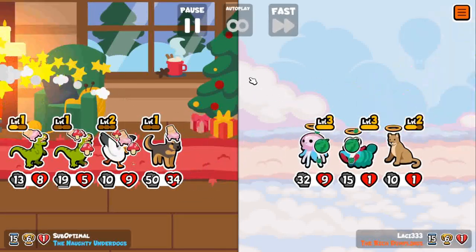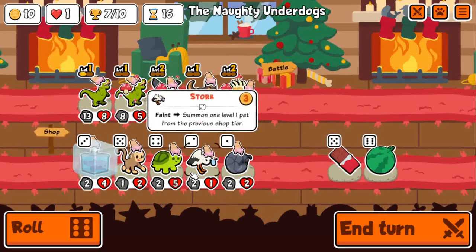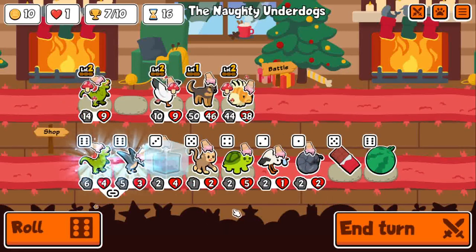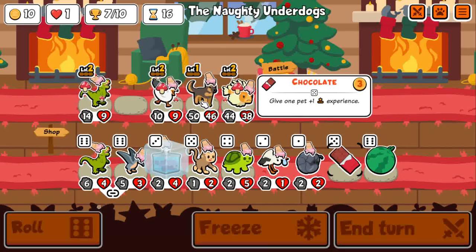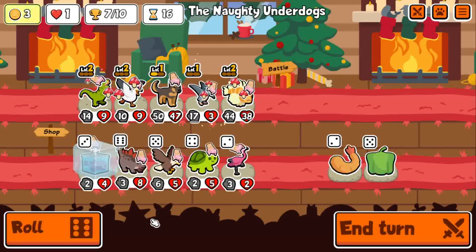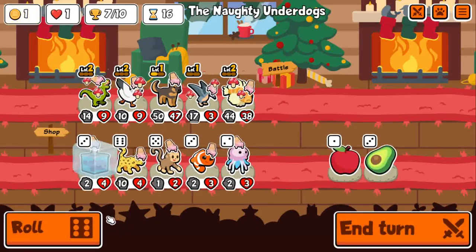Doesn't really matter too much that that died. Only 13 attack is pretty sad at this point — just a little bit of like 8 extra damage. There's a chocolate. I don't even need Melon, because this team is so absurdly good. I'm just trying to get everything to level up, so I'm skipping all equipment at the moment, even though it would obviously be helpful to win. Keeping the Blobfish in case I find a pill.